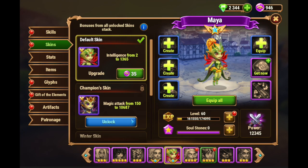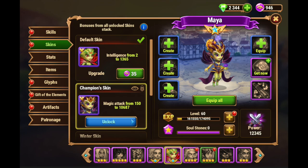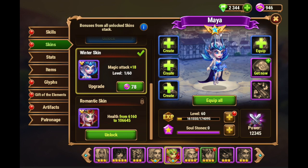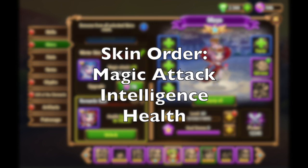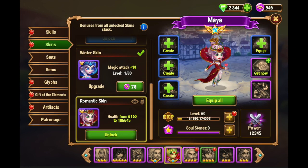Let's talk about the skins. She has four skins — the most you can get in this game. Her default skin is intelligence. Her champion skin is magic attack. Her winter skin is also magic attack. And her romantic skin is health. In the order I would level them up: magic attack skins first, then intelligence, then health.